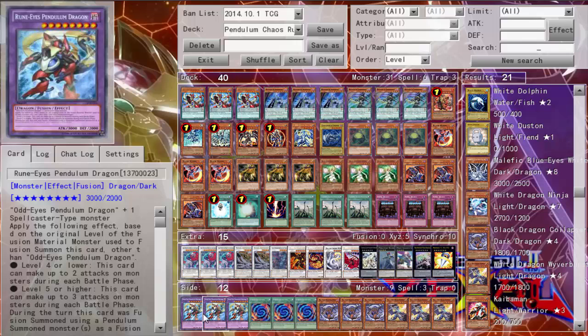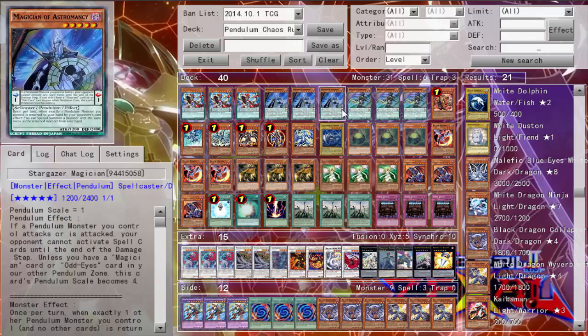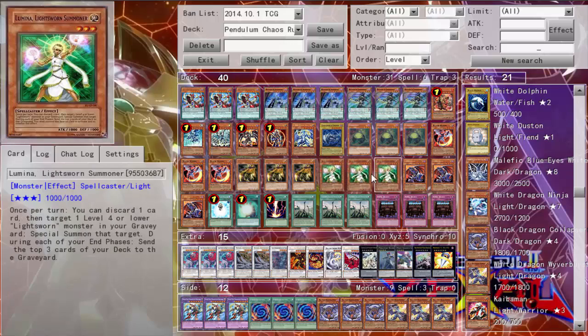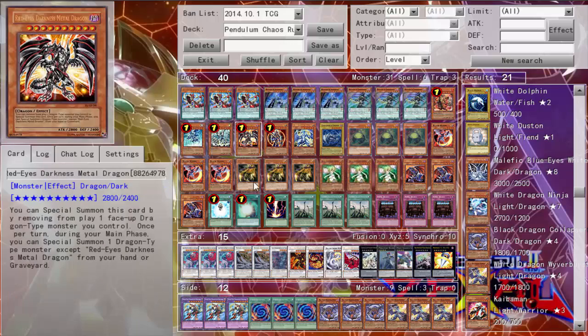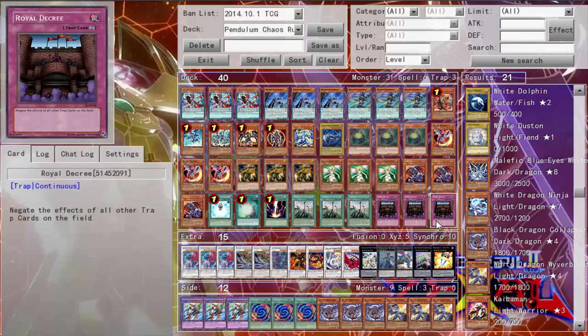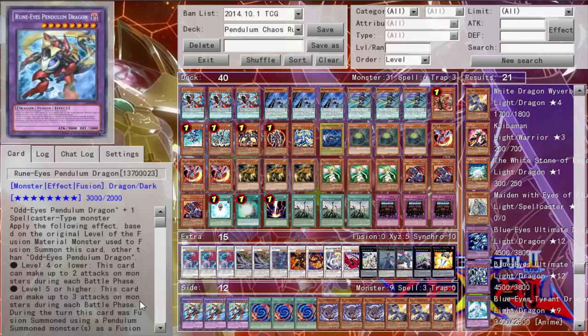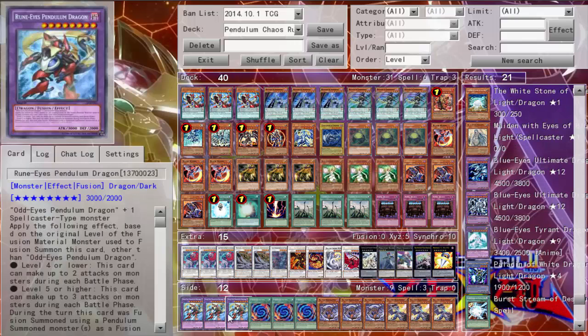Since you run Odd-Eyes Pendulum Dragon and he's a Spellcaster, and she's also a Spellcaster, you can run such high numbers. You can go ahead and fuse with Polymerization and run Odd-Eyes Fusion Dragon. Especially with Threat of D. Cretaceous, and if you're doing it by yourself — I mean, that could be game depending on how many attacks you get. Definitely not a terrible play there either.